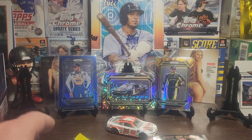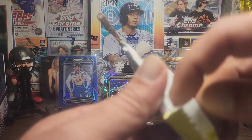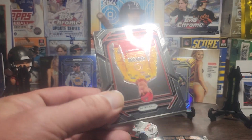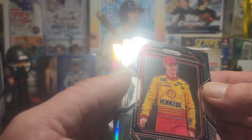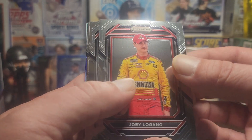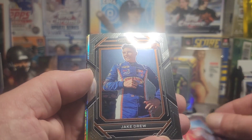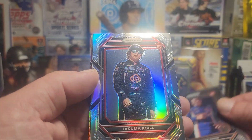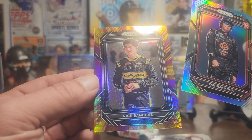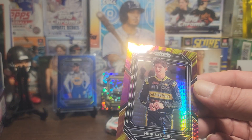Last pack — this has been one of the better NASCAR blasters I've gotten in a long time. Wouldn't surprise me if this pack is all base. Another silver, another silver, and another yellow and blue or yellow purple — Logano. Wallace, Jake Drew rookie, Takuma Koga, and our silver is Nick Sanchez. That could have been a little bit better as well.